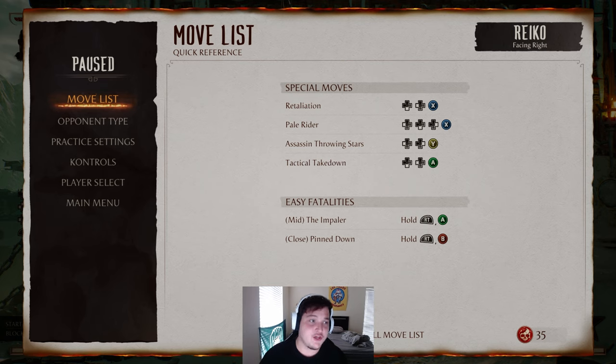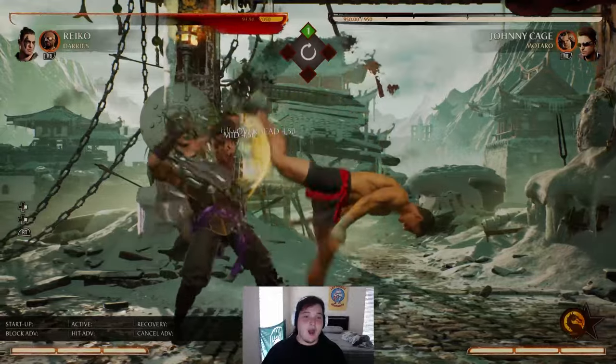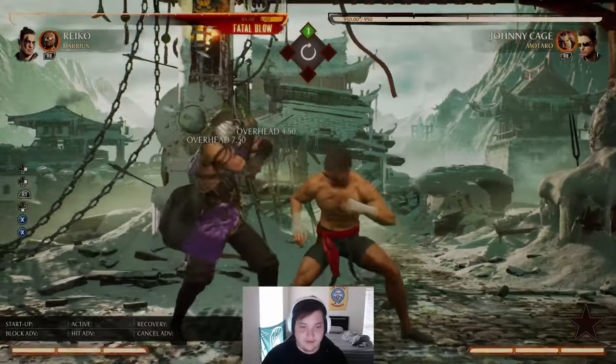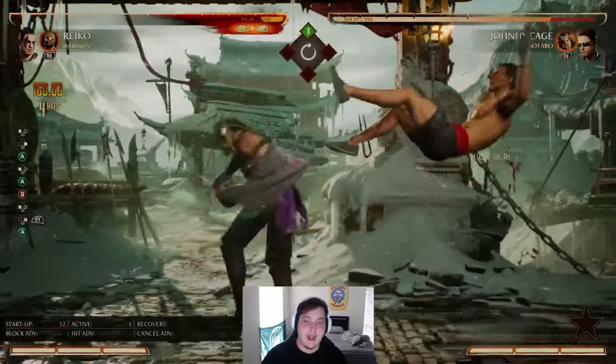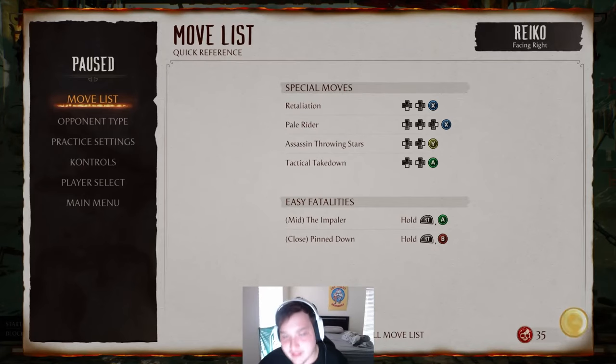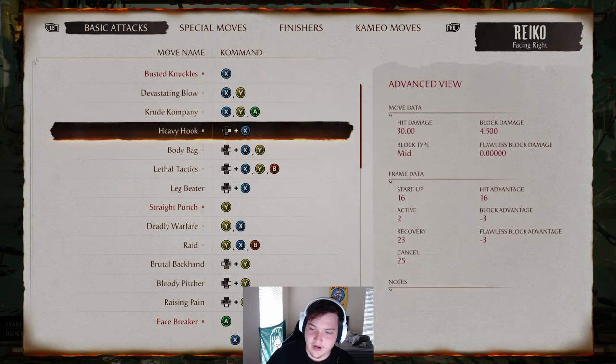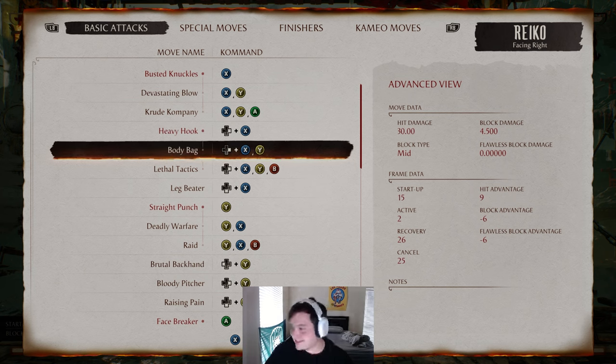If you want to get your turn back without hitting them with a full combo, down 1 is a great option. It gives you free reign to use a lot of different strings. You shouldn't be using your craziest, longest strings unless you know you've conditioned them for that. For now, just poke and then find a good solid mid — with Reiko, I'll poke and then do this, because if he tries to down 1 me, it's over. I'm faster.